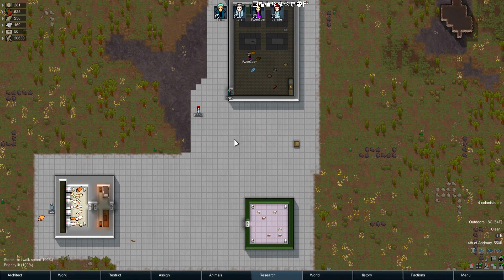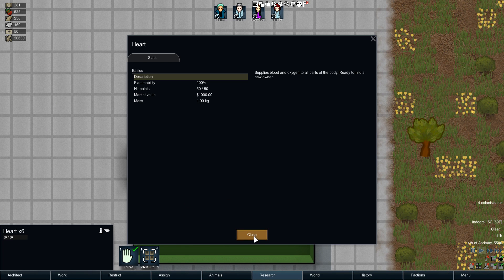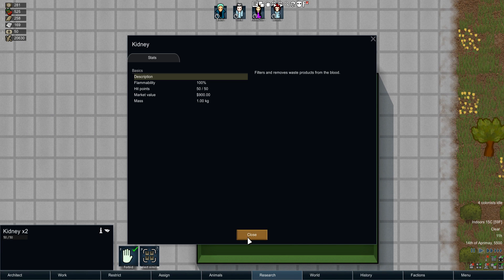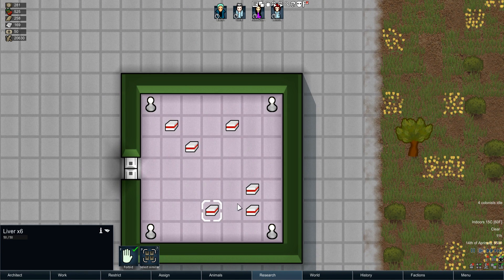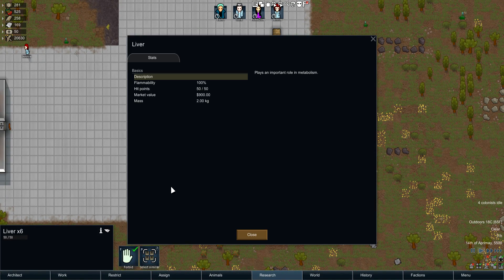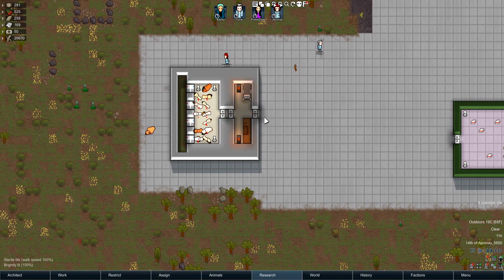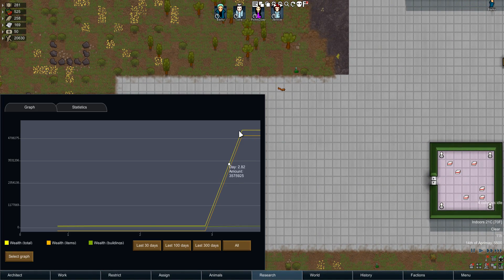Is this mod balanced? Absolutely not, not in the slightest. In fact, per body you can get a ridiculous amount of wealth: 1000 for the heart, two kidneys at 900 each, lungs at 900 each, livers at 1000 — so just to put that in perspective, you're getting four grand out of every corpse you have. Four grand. Quite the jump in wealth.